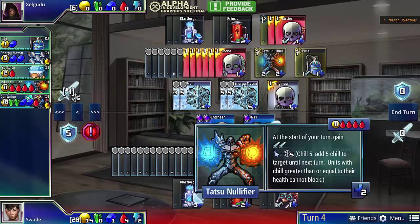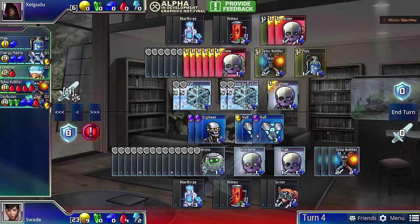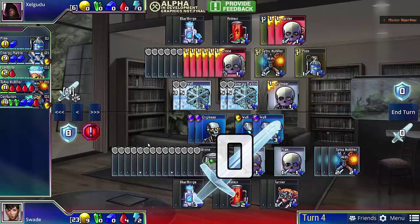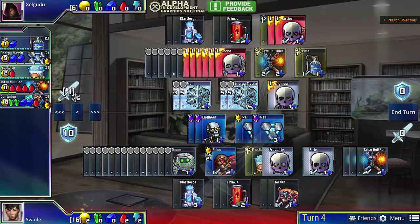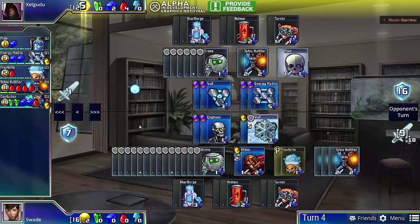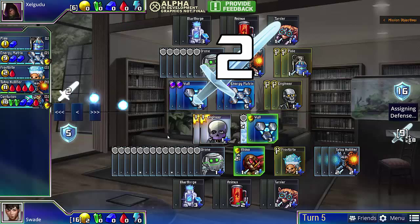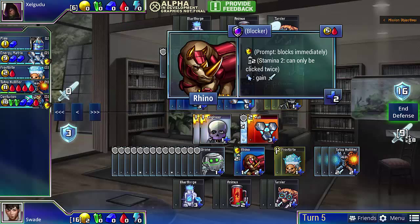Now note that he actually got a Tatsu Nullifier, so he's going to be able to freeze our wall. This means I'm going to have to purchase another wall on defense. And with the remaining gold, I'm just going to buy a Rhino and a Frostbite. Because our opponent is very close to crumbling, so rather than buying a Tarsier, which takes two turns to construct, I can just buy something that attacks immediately.